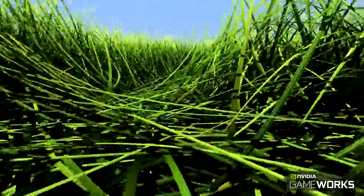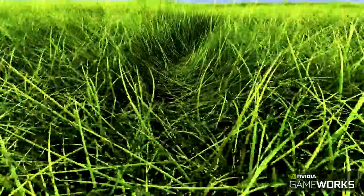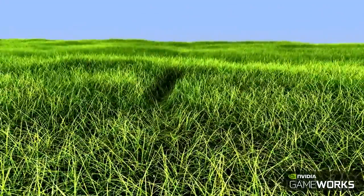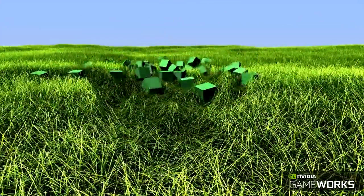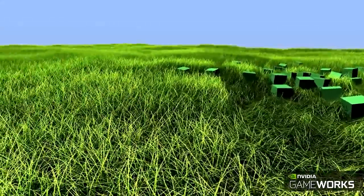The simulation supports interaction with physical scene objects including height fields and dynamic primitives. While cube collisions are shown in the demo, the simulation supports interaction with highly complex shapes. This permits totally new types of gameplay.